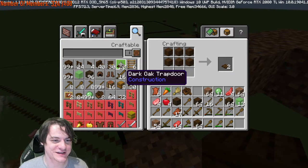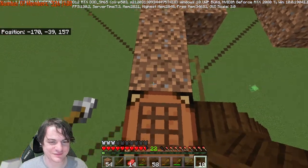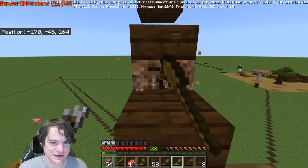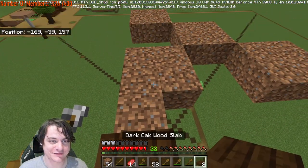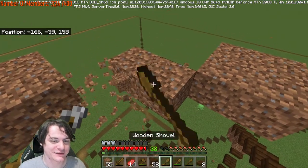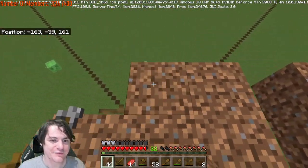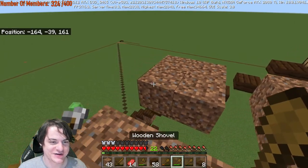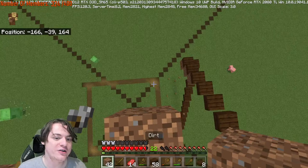We want to have trapdoors on the side. We'll make some slabs first. We'll have a slab here anyway and a slab here. Then we remove those dirt blocks. We need to be there in 5 seconds, it'll be fine. "In before he builds it in a slime chunk." Oh yeah, that's an important one to check. What is the — I'm gonna look up the slime chunk map for Minecraft Bedrock. Slime chunk finder — I think it's chunkbase.